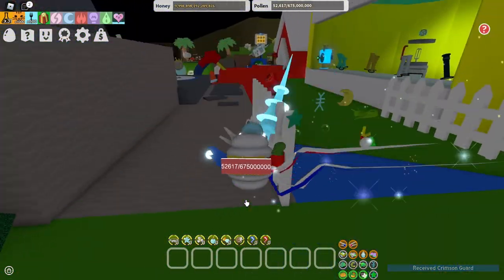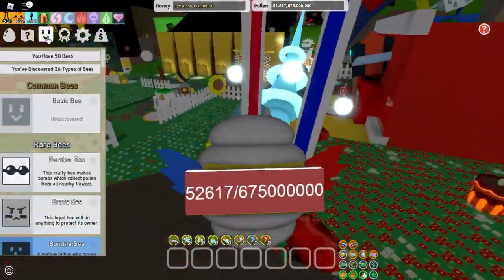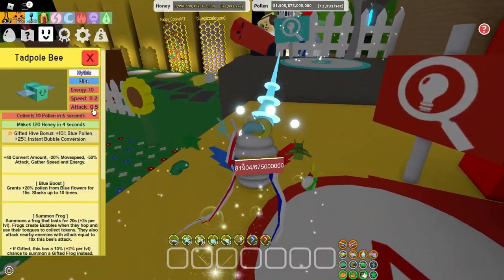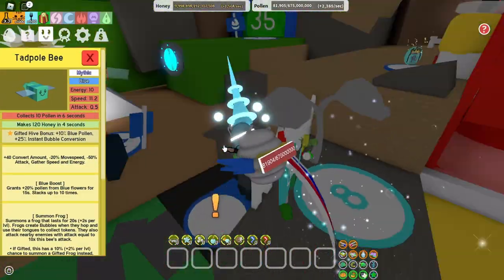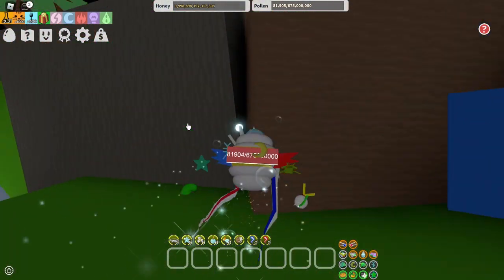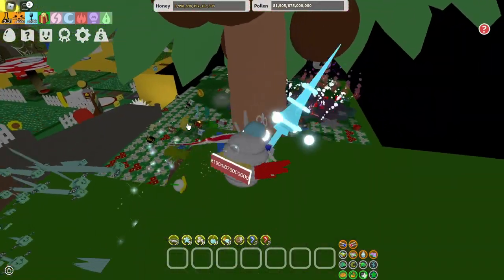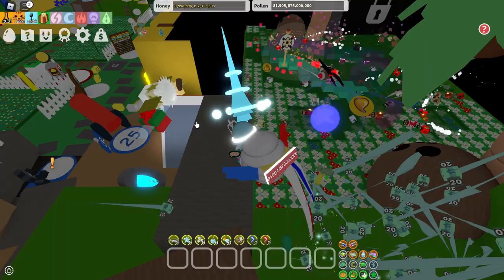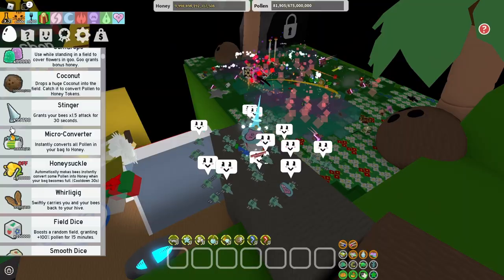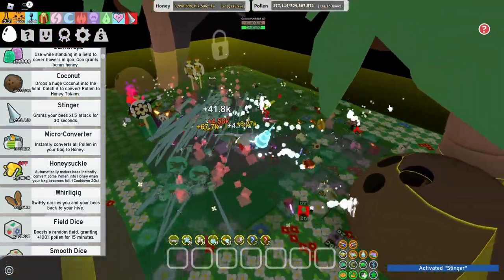We just need the coconut canister, and to get the coconut canister we have to beat the coconut crab — which is going to be very hard. If you look at the tadpole bee stats, it has 0.5 attack, which makes it one of the weakest bees in the game. I'm pretty sure it's the second weakest bee for attack — the baby bee doesn't do any damage, but the tadpole bee at least does some. We're going to pop a stinger and go into coconut field.